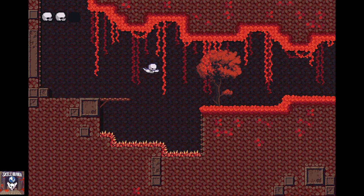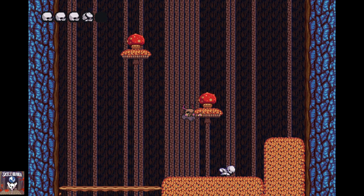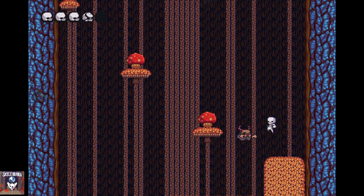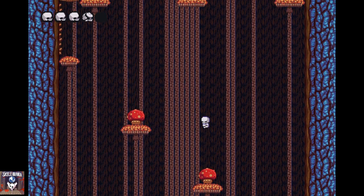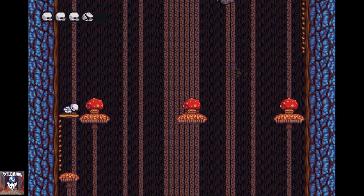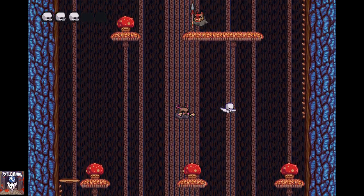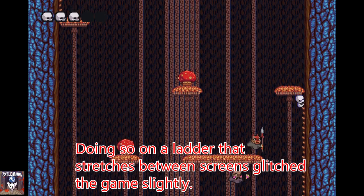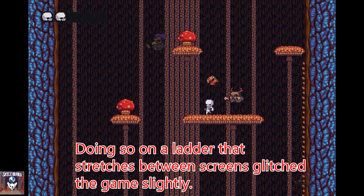There's also a move that allows you to run, breaking blocks while doing so and performing a shoulder tackle. When you use that run move combined with the backflip or the dive, you can get a lot of speed in this game. Controls are actually a bit touchy because of this — I found myself using the dive when I didn't want to, and ladders in particular acted weird. If you hit the backflip on the ladder, you shoot up at an incredible speed, which just seemed like it wasn't supposed to happen.